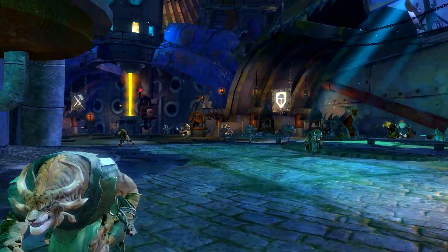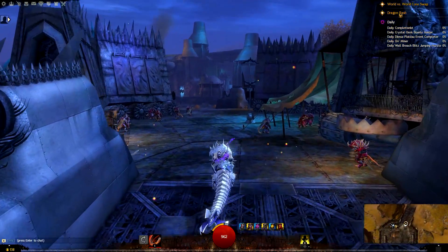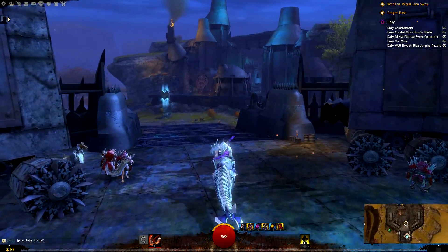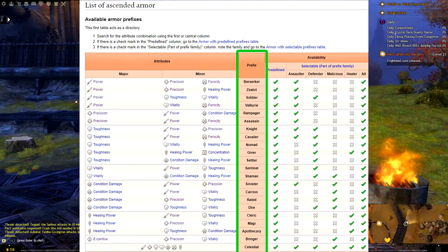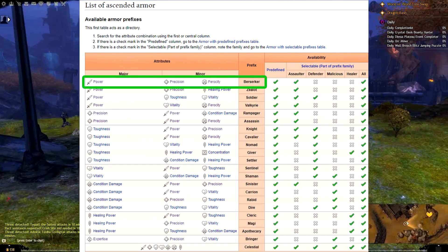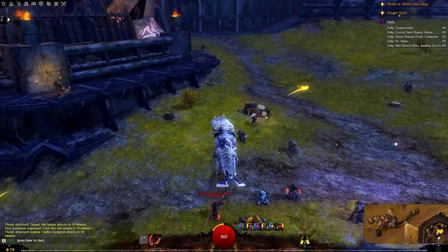All right, so getting ascended armor is a lot easier than it might look. First you need to decide what stats you want for your build. Using the Guild Wars 2 wiki page you can see all the stats and the corresponding names. For example, berserker armor stats are power, precision, and ferocity.